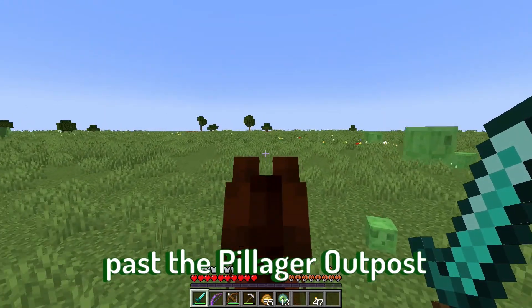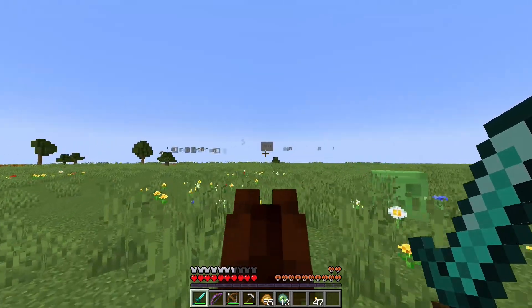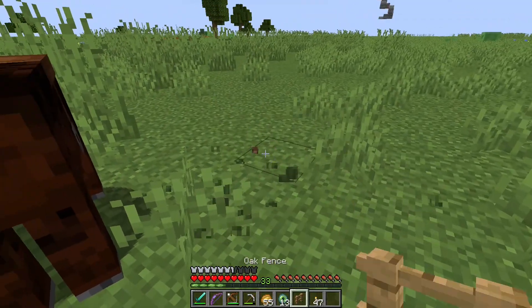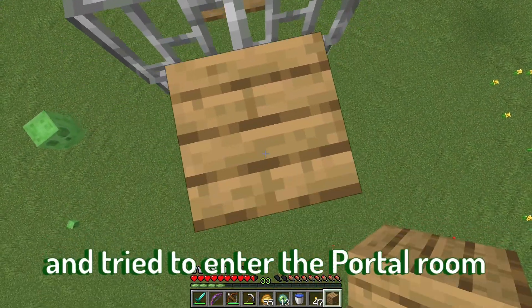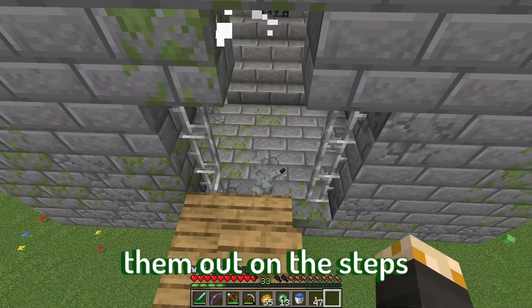The stronghold ended up past the pillager outpost. I set up camp with Gerald just in case I needed it. I climbed through the stronghold and tried to enter the portal room, but silverfish attacked — I had to stomp them out on the steps.